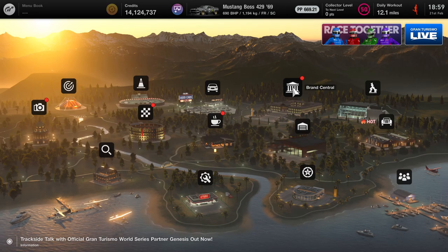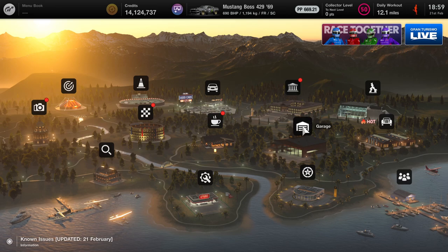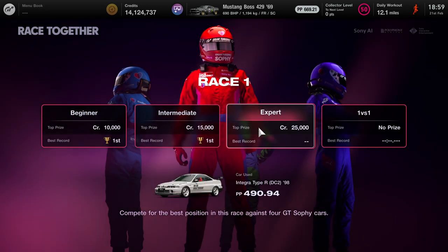Hey guys, Max from Scubble Systems and today we're on Gran Turismo 7. The update for 1.29 has just dropped — as you can see in the bottom left corner it just said it — so let's go and race together. We're going on Expert on Tsukuba race number one, this is what we're doing straight away.